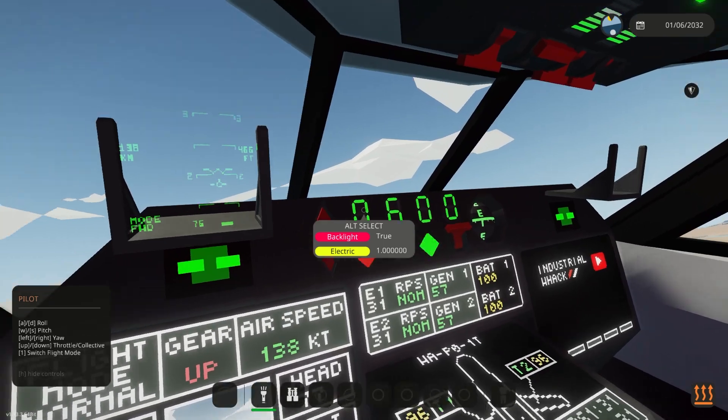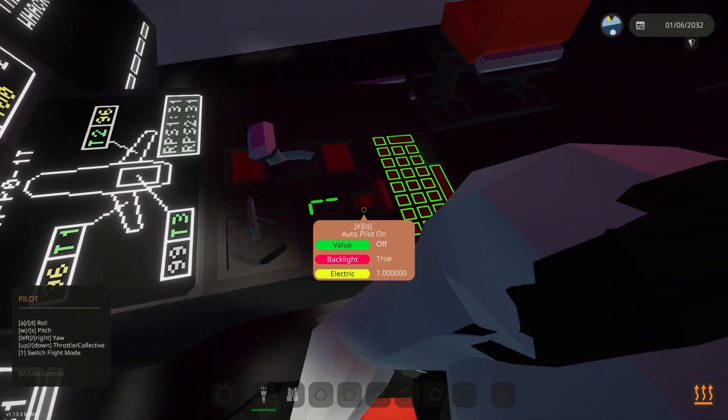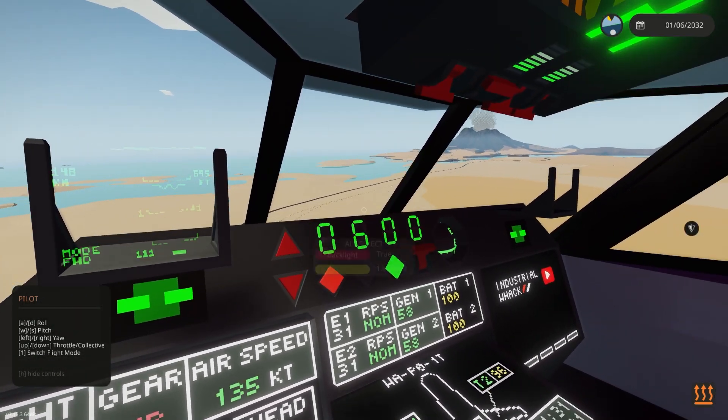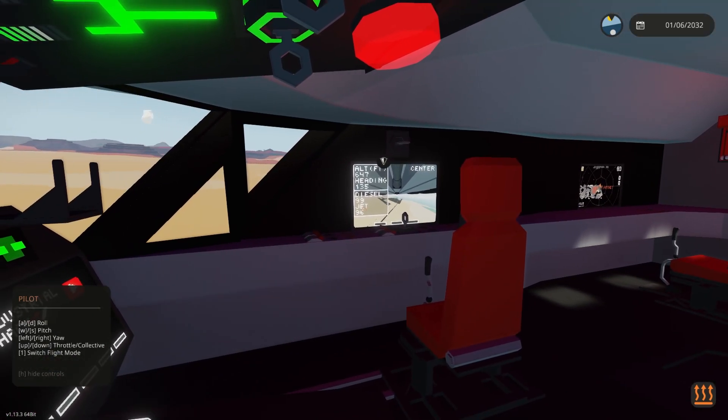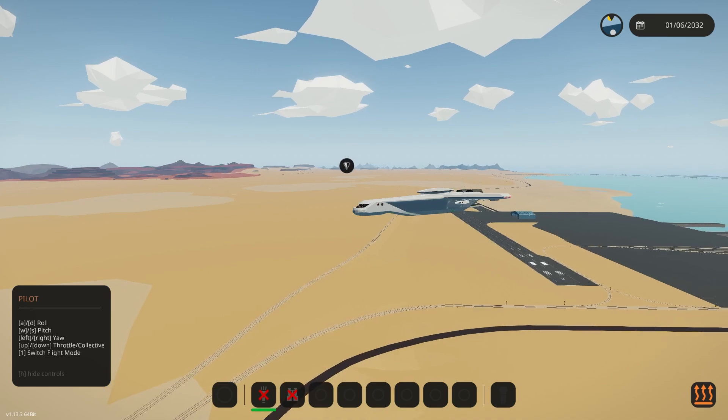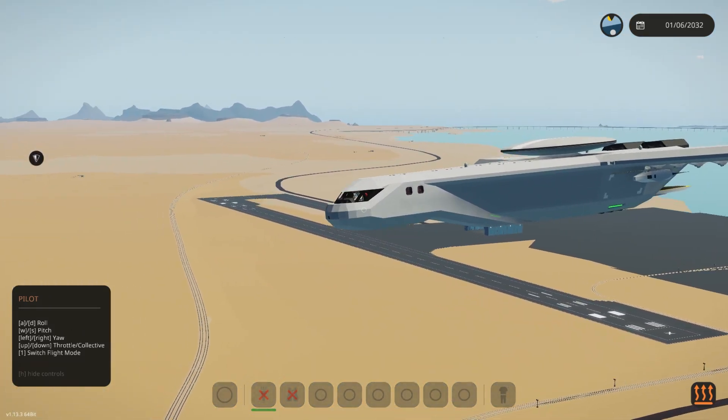So we got our landing gear up. I'm going to flick on our altitude hold and our autopilot, and the plane should be flying itself right now. We're just headed over to the other runway, and that is pretty much all of the systems in the cockpit at this point.